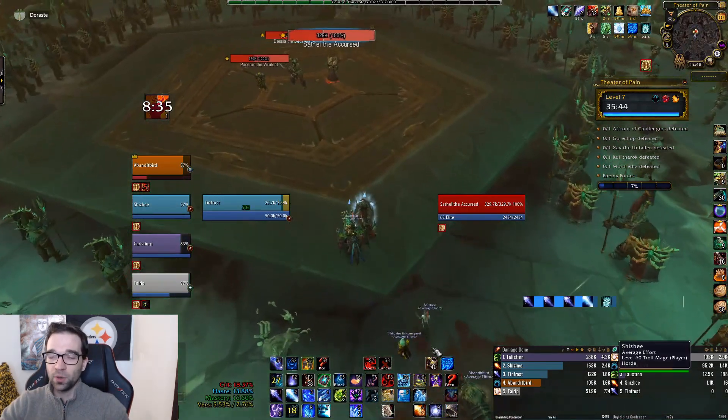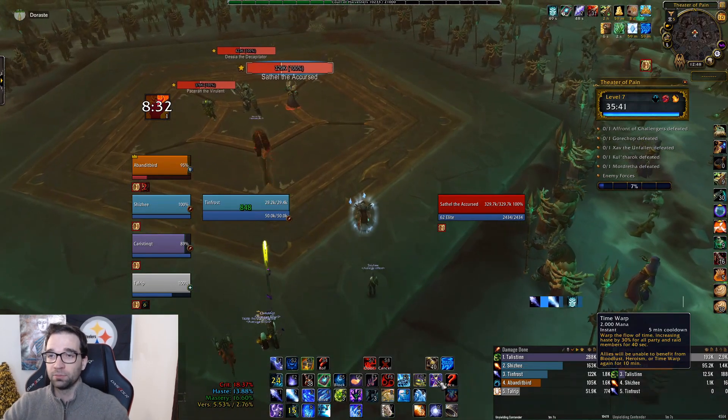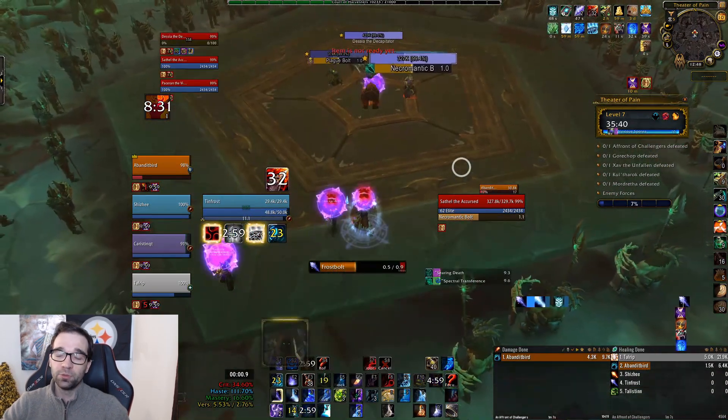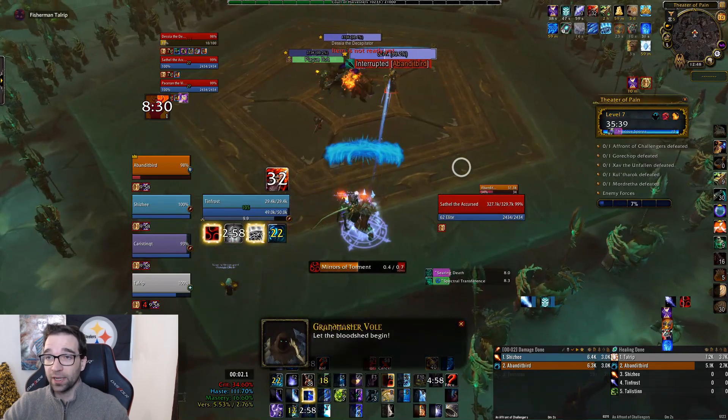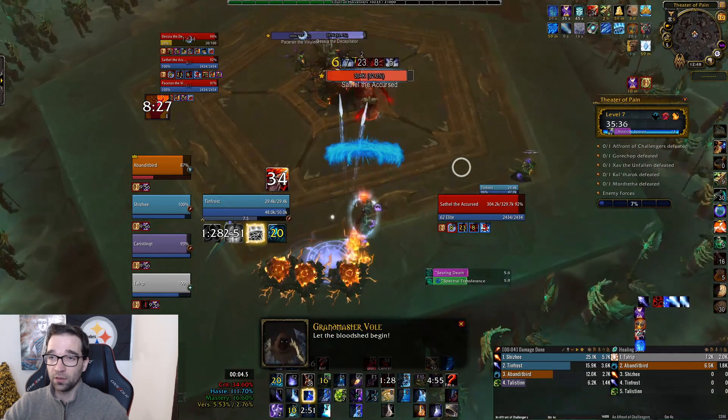For this next boss fight I'm going to slow it down to about half speed because there are several things I want to mention and it happens pretty quickly. Right on the pull we do pop Time Warp, I pop Icy Veins, my Trinket, and everything else on Sethel, who's going to be our primary target that we want to kill off first.